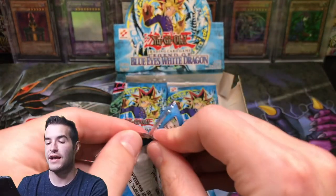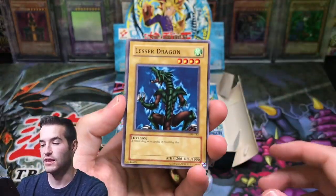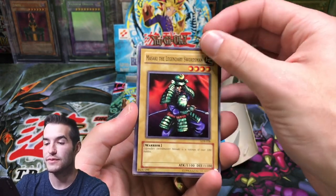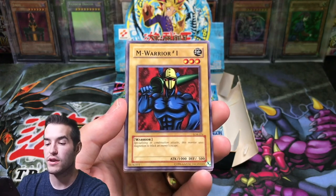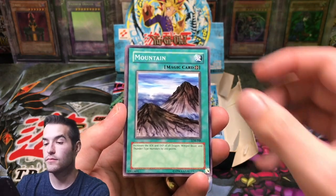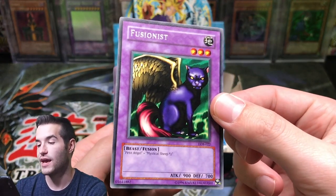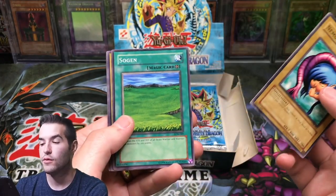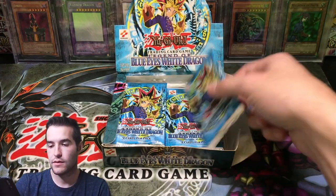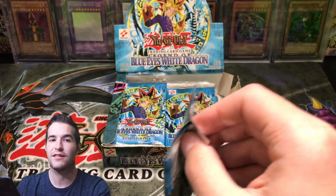Here we go, next pack of original LOB. Lesser Dragon, Masaki the Legendary Swordsman, M-Warrior number one - he's got that classic misprint right there, that's always there. Mountain, Fusionist - a nice rare there, cool cat with wings. Nuruko, Sogen, Mystical Sheet number two, and Tripwire Beast. Two rares so far, but that's okay, we got a long way to go.